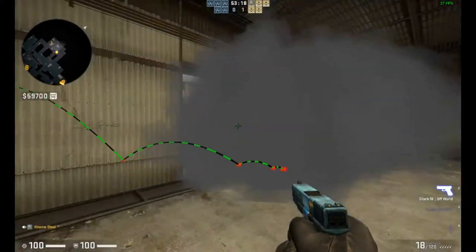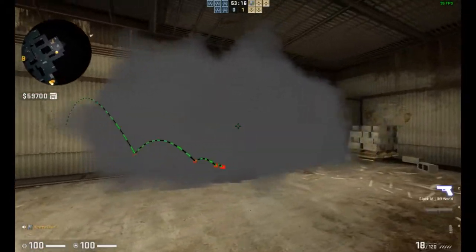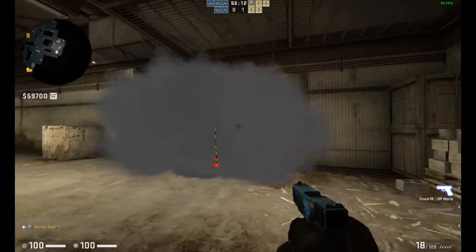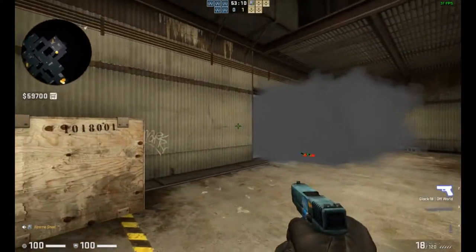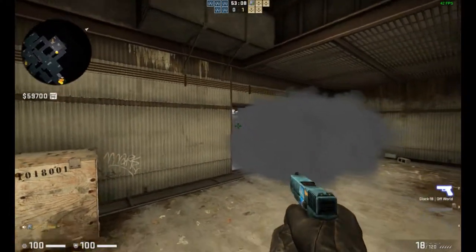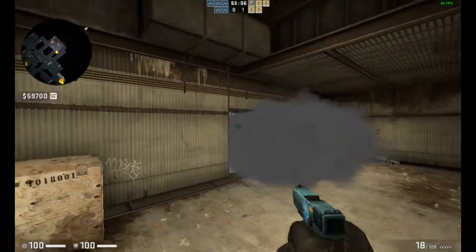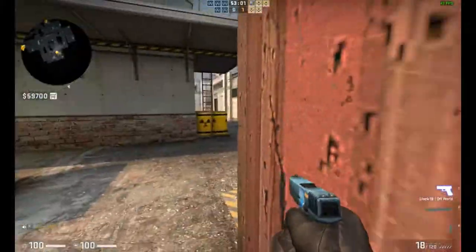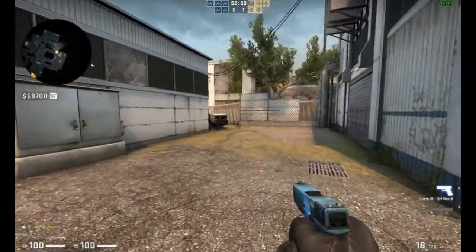The next smoke is also from A main. This one locks off T's so CT can't be seen from anywhere and they can't get any info. This is a very handy smoke and is one of the default smokes people throw when coming onto the A site.